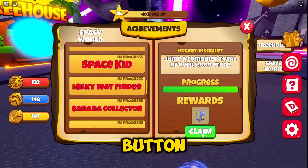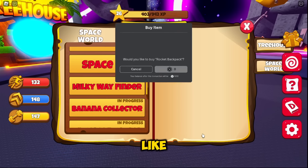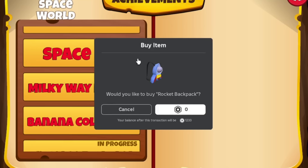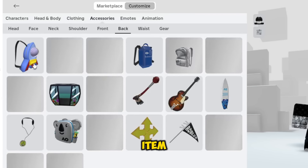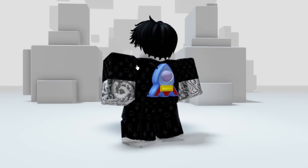Once the progress is completed, here you can claim your free items. Click on the claim button and claim your free item. Now go to accessories and then back. You will get this cool backpack.